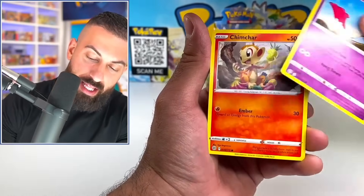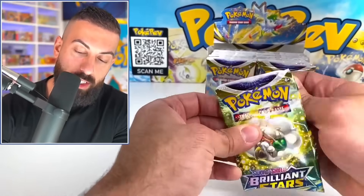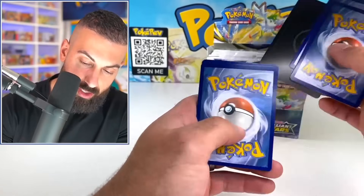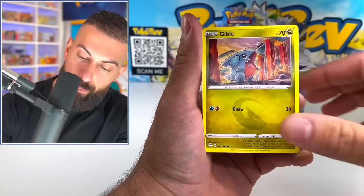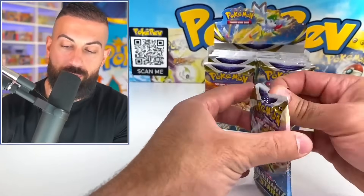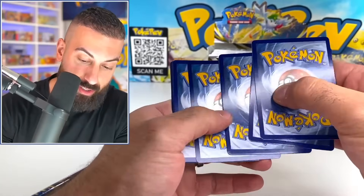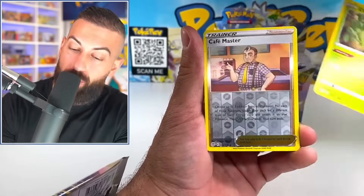We've got 36 packs in here, and this box again goes around $140 online. We've got a regular holo. All the really cool cards can be pulled out of here, such as the Charizard Alternate Artwork, the Arceus Alternate Artwork, and the Arceus Gold card — the list goes on and on. It's just a great set to open up with great pull rates. We've got a Luminion regular V card already. Let's see if we can make that a little bit better here. I'm trying to get some of those Arceus cards.